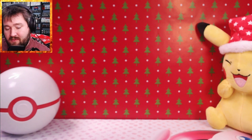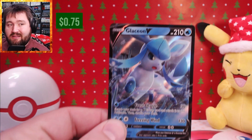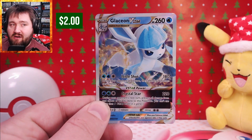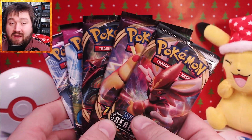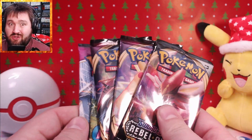This collection comes with a V-Star Marker, a Code Card, a Glaceon V — very nice — and a Glaceon V-Star. Along with that, we have the oversized Glaceon V-Star. And we have five Sword and Shield Booster Packs: Rebel Clash, two Vivid Voltage, and two Fusion Strike.